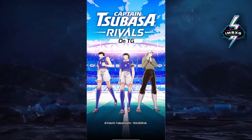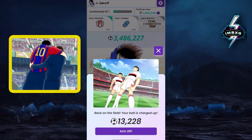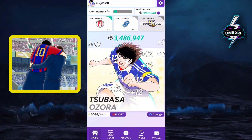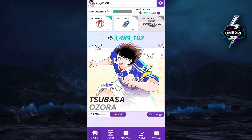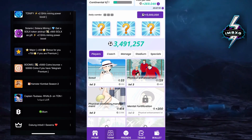Hi Captain Tsubasa crew, welcome to the new Captain Tsubasa card. To unlock the Risk Management card, make sure you're subscribed to imbex zero for more exciting content. I also have a Telegram channel where I share solutions for mining games and other news updates. Check out the link in the description down below — grab this chance while you can.